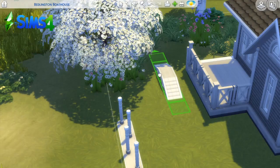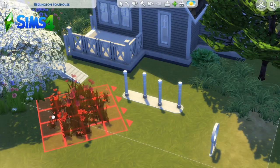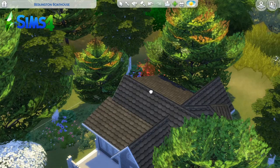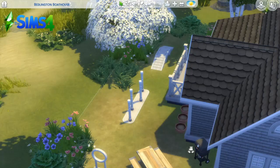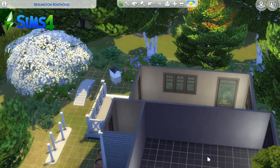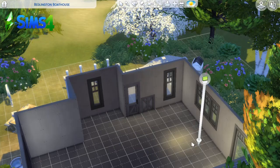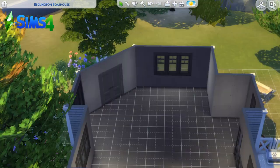My story idea for this build was that maybe the wife had passed away. If you have two married Sims you wouldn't have to do that, but my concept was that she had passed and he kept a lot of things she had brought into the house to help decorate it. A lot of the flowers are still alive because I imagine he kept them alive to remember her. Now I'm moving into the inside, and it took me forever to get the layout right.